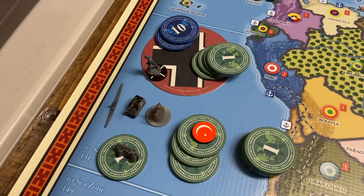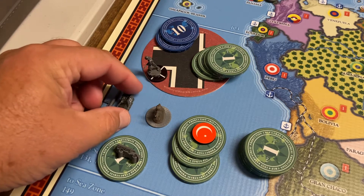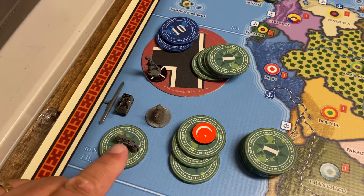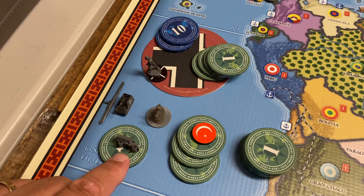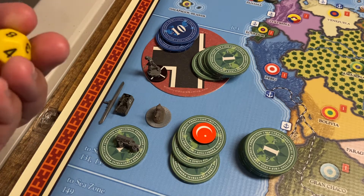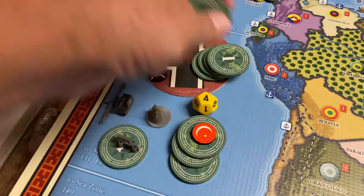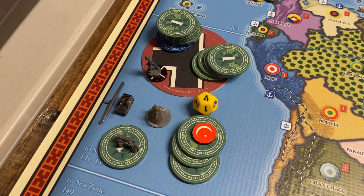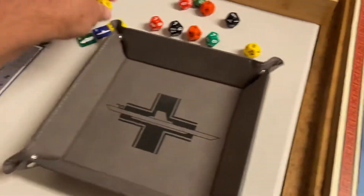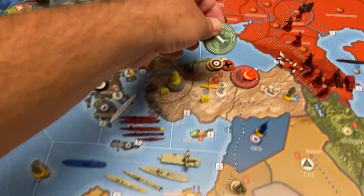Here are the buys: Germany had $24. We spent five for a sub, five for a self-propelled artillery, six on two cavalry, and we're going to upgrade one infantry to a motorized — that gives us $17 spent. We're going to spend three on a Turkey influence roll, needing a four or under to succeed, then saving $4 for the next turn. Rolling the Turkey influence — that is a failure. This dollar gets added to the stack in Turkey.